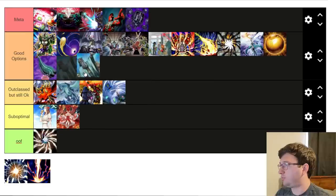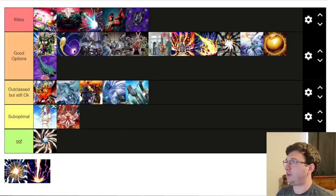Solemn Judgment I'm putting in Outclassed But Still Okay. A Pointy of the Red Lotus is better than Judgment this format. There are some decks that can't play A Pointy — like in Exosister I usually want to set my entire hand. But generally you should be playing A Pointy first and then Judgment. You can play both, which I do in Rika, but I think Judgment is outclassed by A Pointy this format.